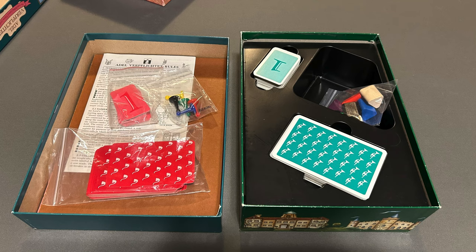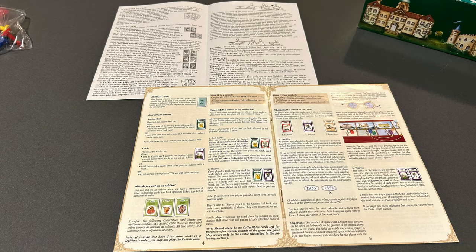The Avalon Hill edition has no insert, which is pretty standard. Hoity Toity has an insert with a place to put the two sizes of cards in a big well, of which the only thing you can put in that well are the pawns. The Avalon Hill rules are fine, just kind of a wall of text with only a few examples and diagrams, and in black and white. Hoity Toity is in colour and also longer, so it probably makes the game look, at first glance, a little more complicated than it actually is. Very simple game.